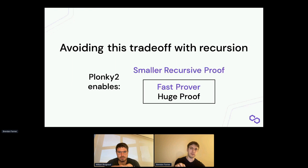For the first time, with Plonky2 we can avoid this trade-off using recursion. We can take the complicated statement we need to prove and use a really low blow-up factor, giving us a really fast proof — but one that's way too big to be verified by an end user or on Ethereum. We can then wrap it in a smaller recursive proof, allowing us to take advantage of both sides of this trade-off: really fast proofs that we can still shrink to be more usable.